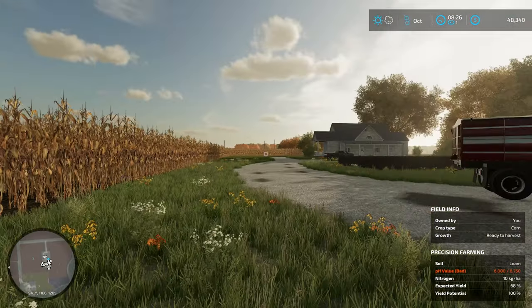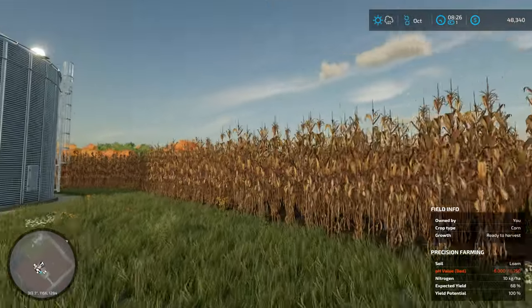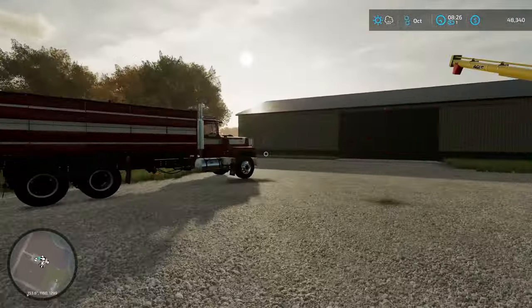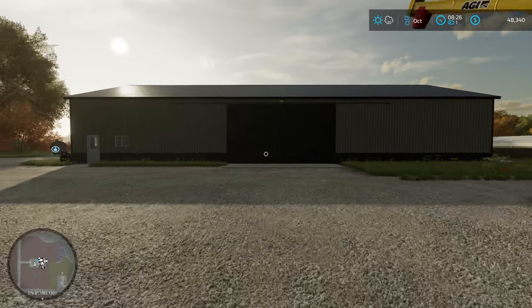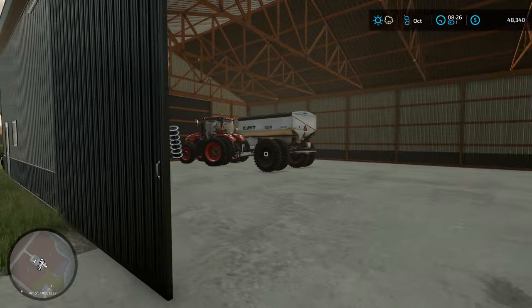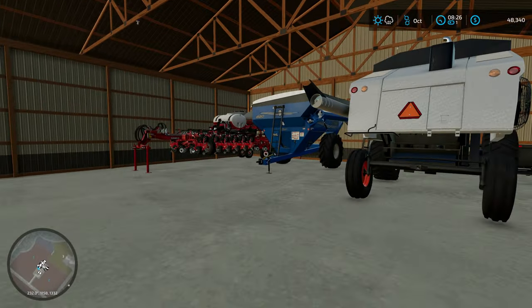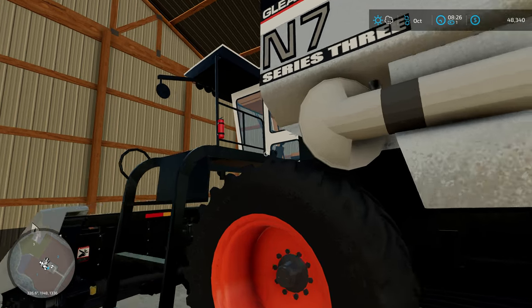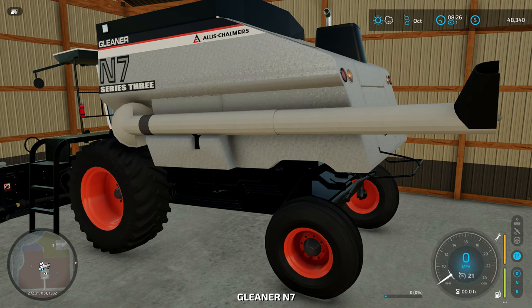Not much we can do about that with this being a new save. If you look in the upper right-hand corner, you can see we are expecting some rain in the next few hours, so I want to get going on a little bit of harvest. Harvest is always my favorite activity in the game, and we've got this awesome Gleaner combine that we're going to be firing up today.